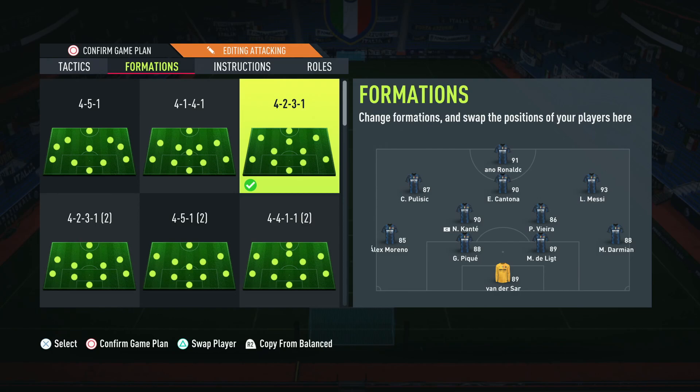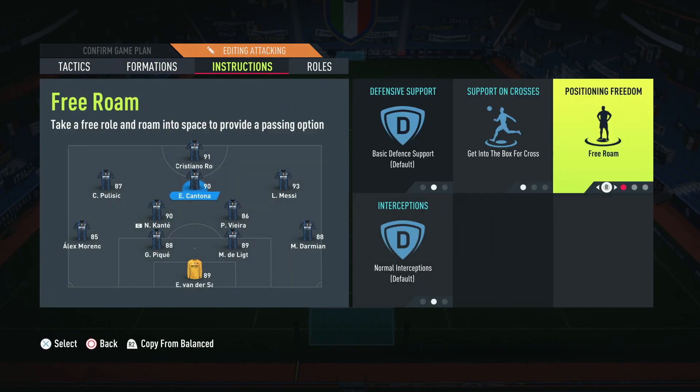Today I wanted to share a quick video on a little instruction that some of you may already know about, but some of you do not. It makes a huge difference, and since the patch, this tactic has become super overpowered. It only works in one position and certain formations — one of those being the 4231 — and it is the free roam instruction for the central CAM spot.